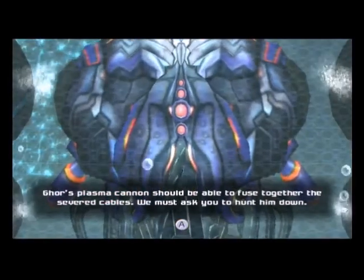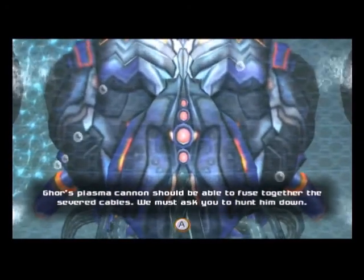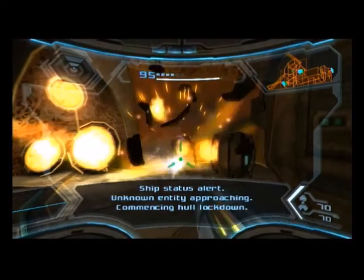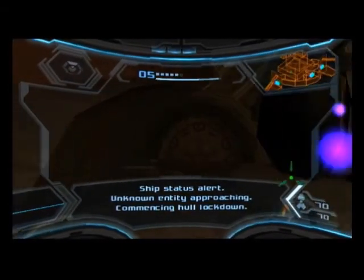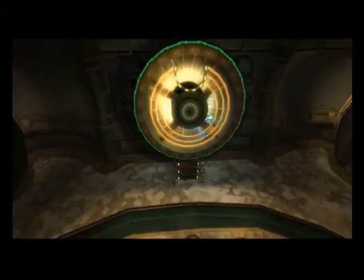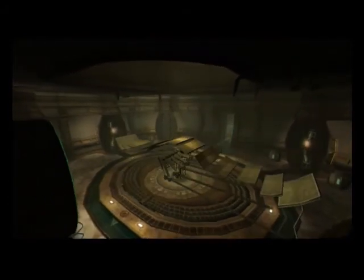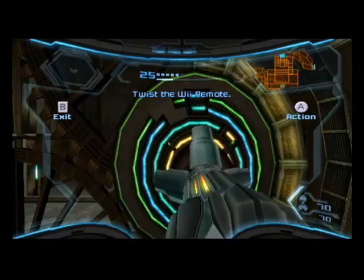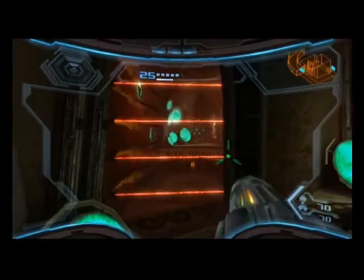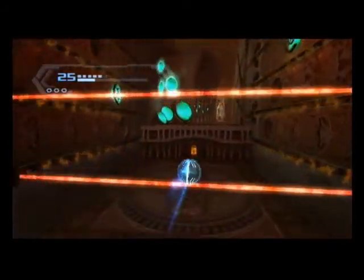Gors' plasma cannon should be able to fuse together the severed cables. We must ask you to hunt it down. Ship status alert — unknown entity approaching, commencing lockdown. There's an upgrade in this room, and it turns out to be right there.